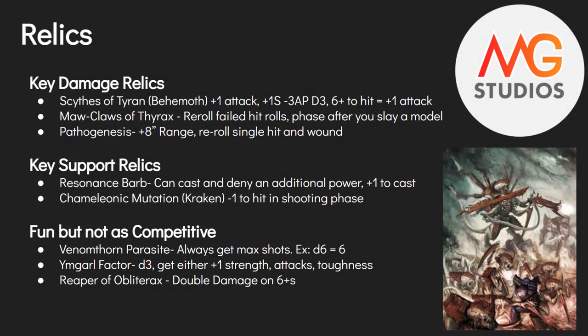Now we'll get into the relics. There are a lot of relics in the Tyranid Codex and in Blood of Baal. We've broken them up into three categories — damage, support, and fun — picking out ones we think you should look at. The first damage relic is the Scythes of Tyran, which is Behemoth-specific. They give you plus one attack, plus one strength, AP minus three, damage three, and on a six to hit they generate an additional attack. If you're already playing Scything Talons and you're in Behemoth, definitely recommend it.